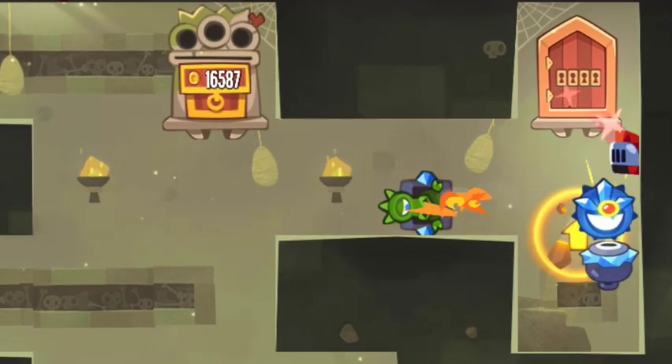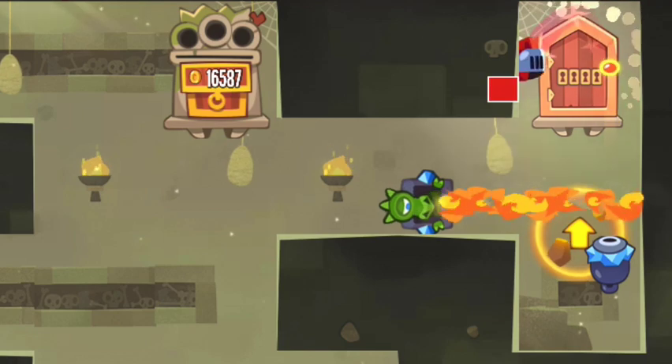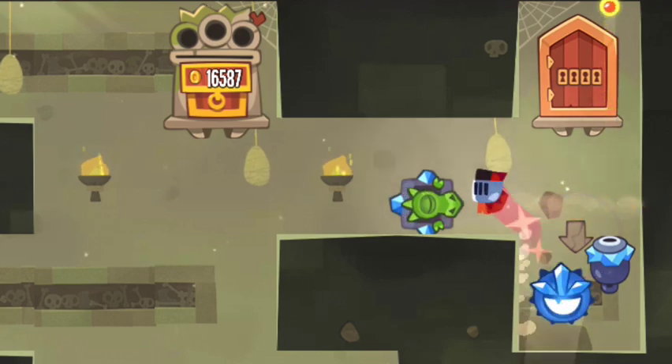What I'd really recommend is where you just delay jumping to and fro up there a little, so you clear the blue guard and the dragon down there, and then you can just jump over like that and slide into the chest.